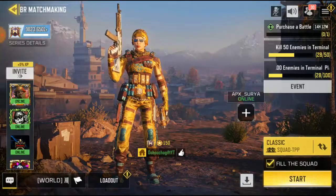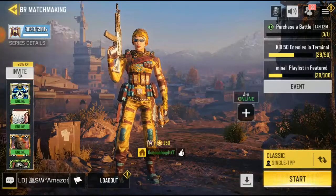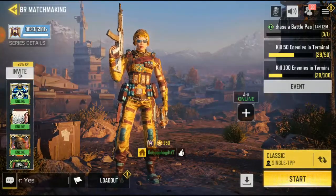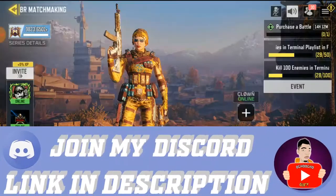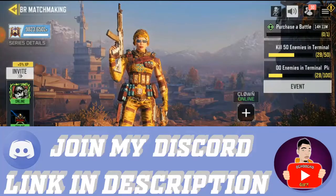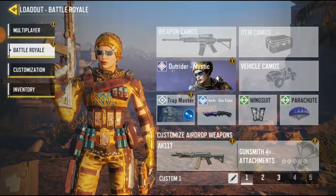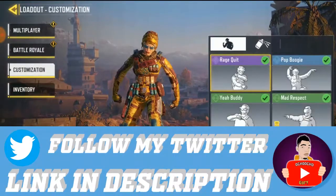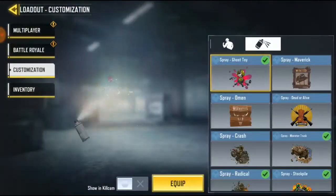Before I do that, I need to change this to solo battle so I'll be going alone. Before I show you guys how to do this, you have to equip your spray. Go to loadout, then go to customize — click on customization and you're gonna see everything. This section is for your emote, and this is for your spray.